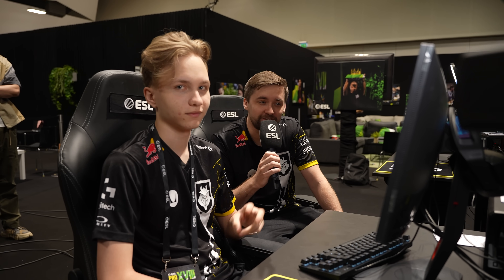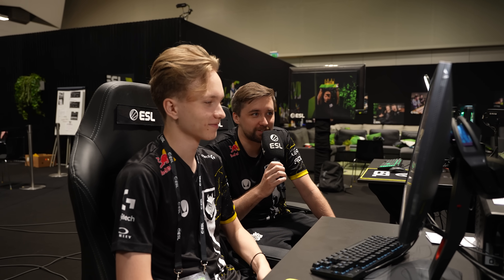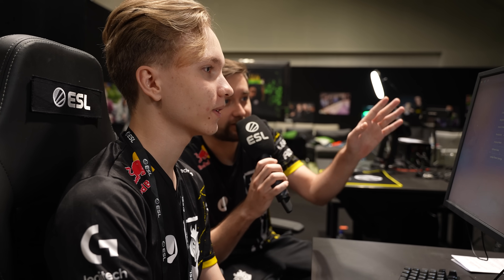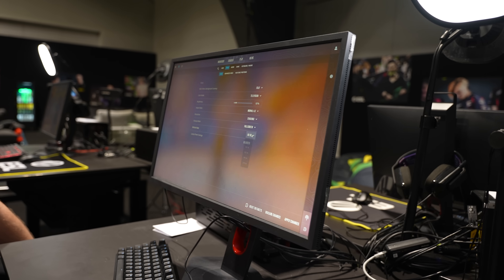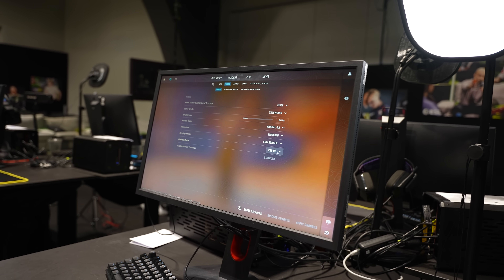I'm here with Ilya Monesi Ozipov from G2, the young prodigy, and he's going to show us his ultimate settings in CS2. Let's get straight into it. We have a normal 4:3, we go 1280x960 with 240Hz — that's important. Maybe you don't have 240 at home, but I play like this.